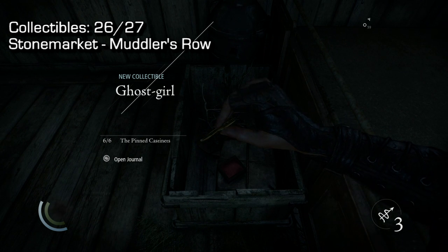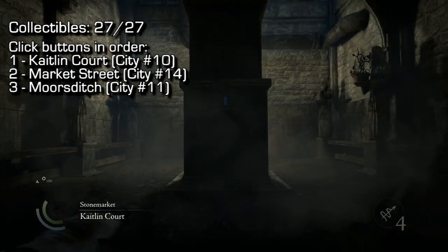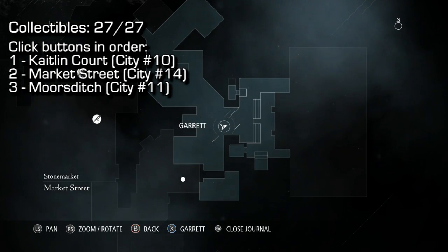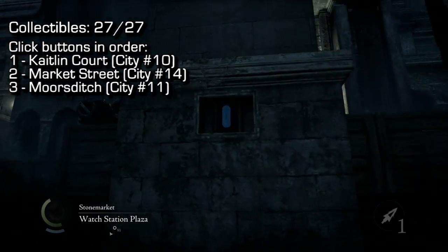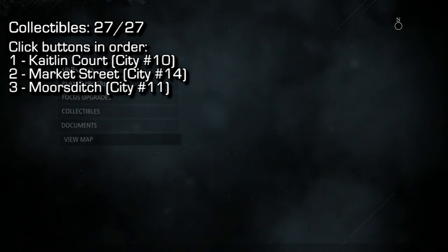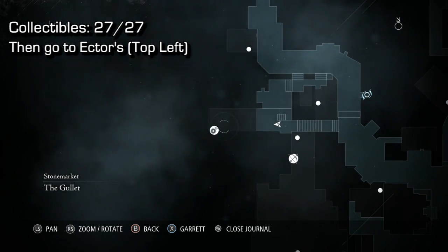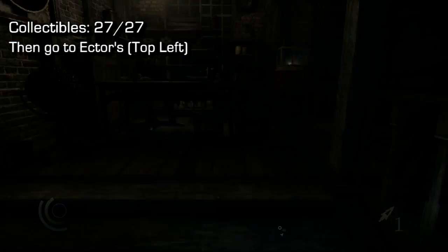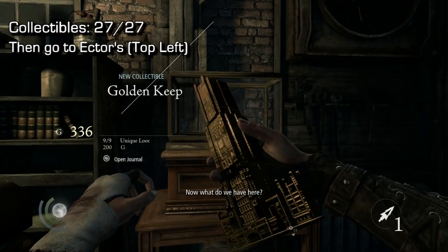Number 27 is involved — we have backtracking to do. You must click buttons in order: first go to Caitlin Court (City Collectible 10 location), then Market Street (City Collectible 14), then Moore's Ditch (City Collectible 11). Click those three buttons in that specific order. Once done, proceed to the top left of the map where you'll find Hector's Ectorium. Inside you'll find a tower which you can pick up — you cannot pick it up unless you've clicked all three buttons in order; it's in a locked case until then.